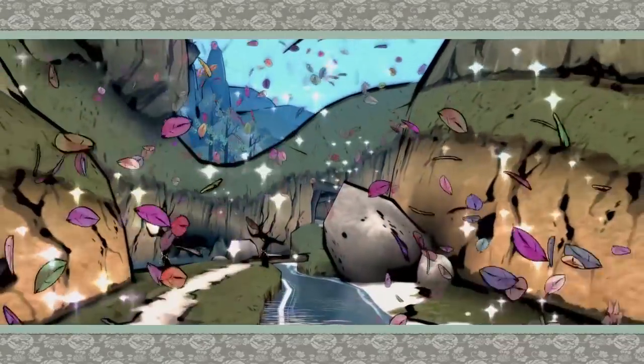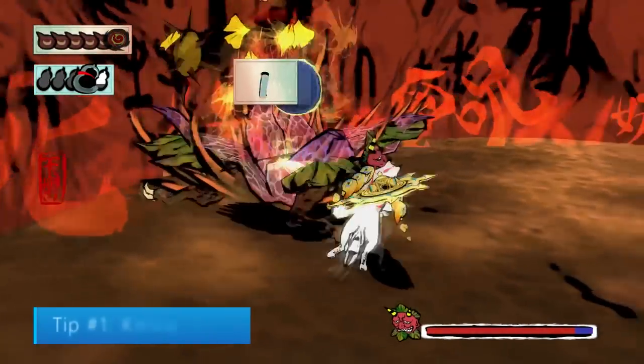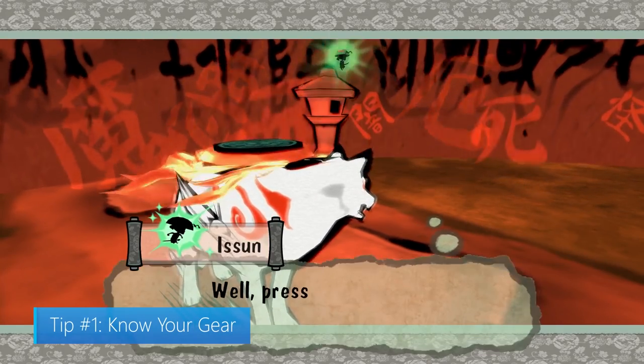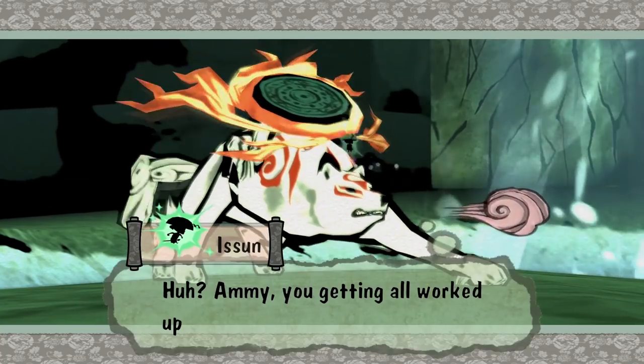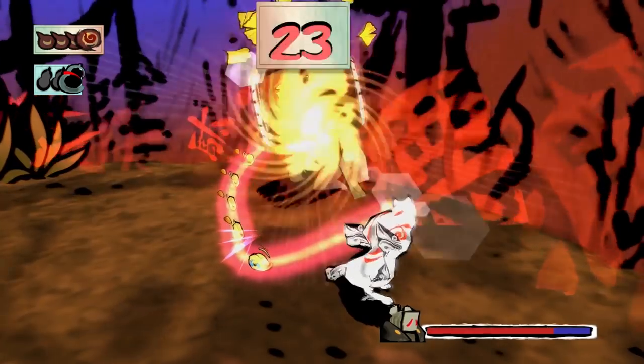Here are 5 tips to help you get started in Okami HD. Tip number 1: know your gear. You'll spend the first part of the game with just one weapon, Divine Retribution. This weapon is classified as a reflector and it looks like a shield. It also acts like one when it's equipped as a sub-weapon. There are 3 types of weapons in this game: Reflectors, Rosaries,